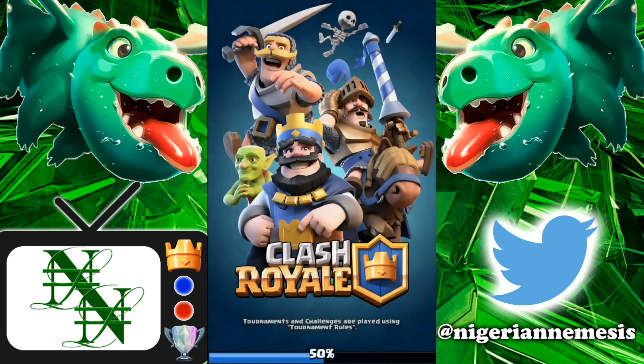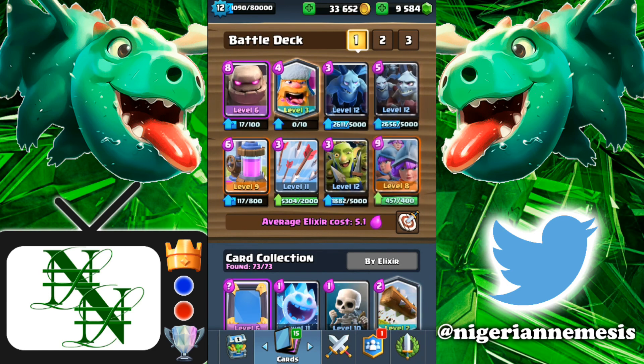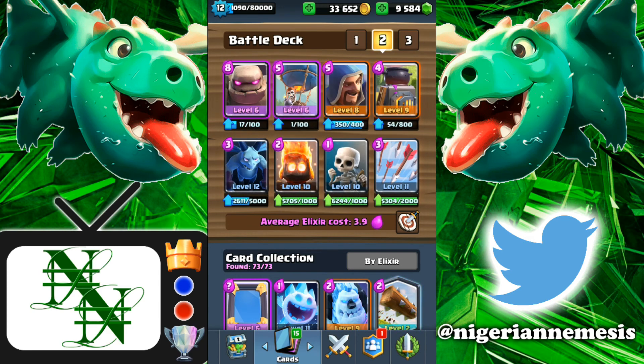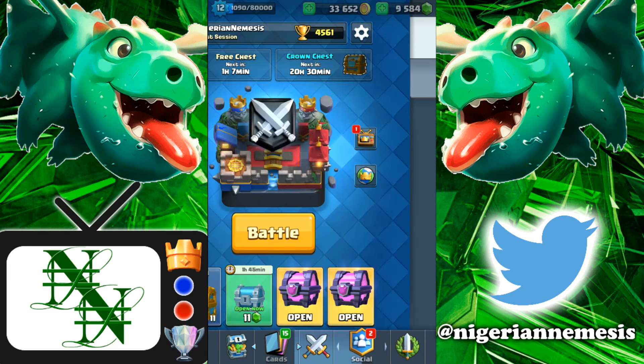The deck is interesting — that's what I'll say about it. It's really really solid if you can get the plays right, but maybe I could have chosen some better cards to support it. Here are the three decks one more time: we started off with Tim's golem three musketeer deck with the double minions, moving on to Pooh Bear's golem balloon deck — try this deck out if you want to surprise some opponents, it does a really good job of that. Then we finished off with the battle ram mirror rage deck — absolutely crazy and I had a lot of fun using it.